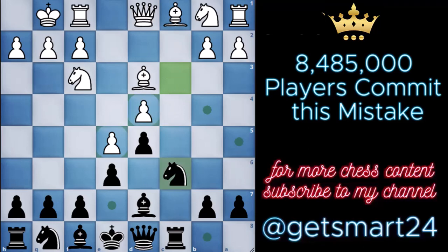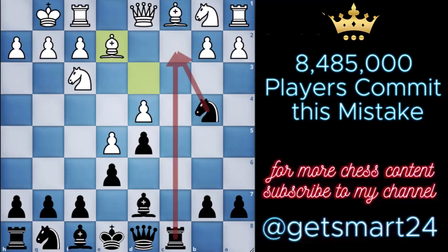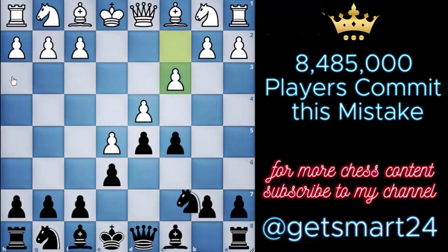Then, with a precise knight to b4 move, we apply pressure by targeting the white bishop. In response, white may consider relocating the bishop to e2, aiming to salvage its position. However, this response overlooks an additional threat we have in store. With knight to c2, we swiftly execute a tactical sequence, capturing the trapped rook on the subsequent move. This intricately crafted sequence allows us to gain a significant material advantage and capitalize on our opponent's position.